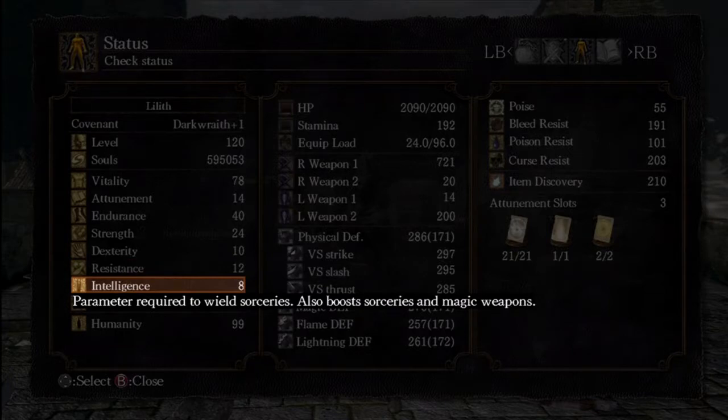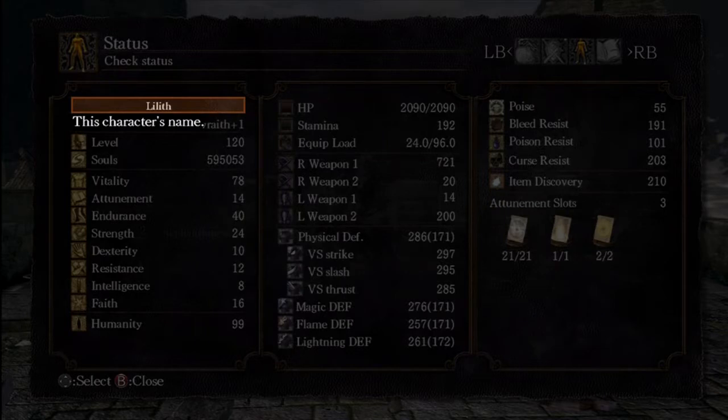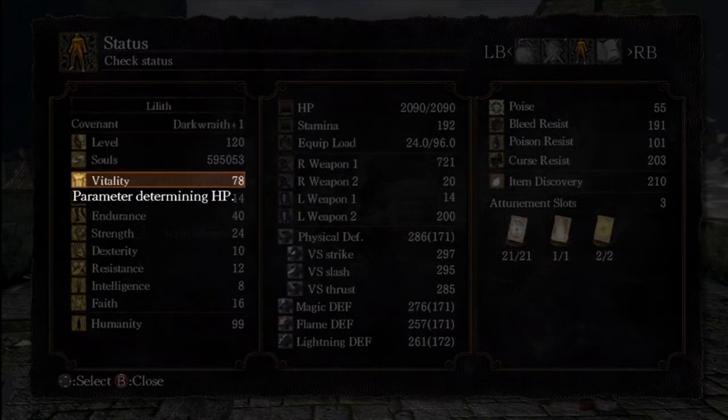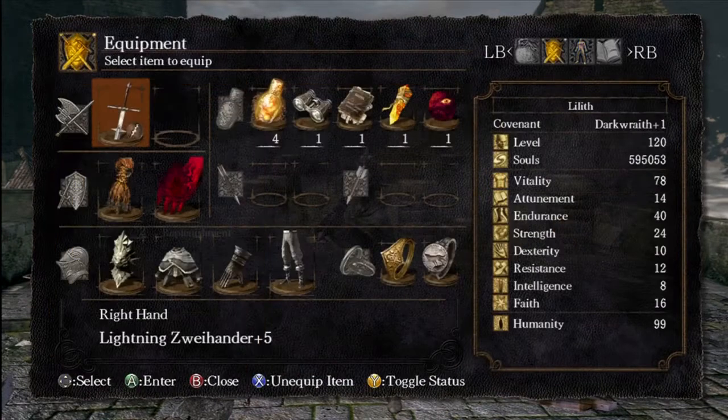Resistance is 12, just base or one point put in for a nice even number. Intelligence is base and Faith is 16, just enough to cast Replenishment, which makes you a bit more tanky in battles. Then we'll go for the equipment.